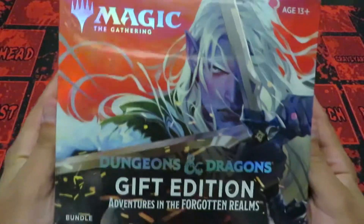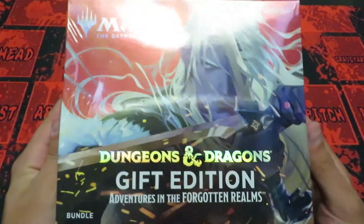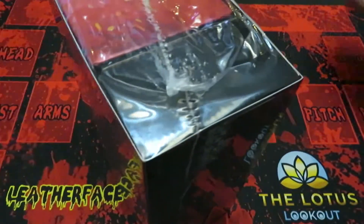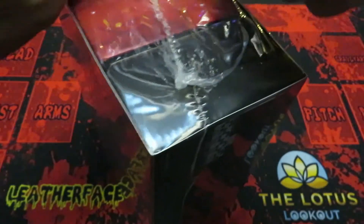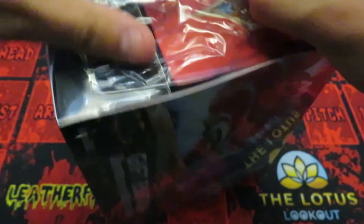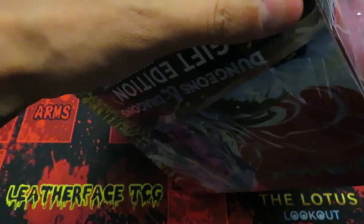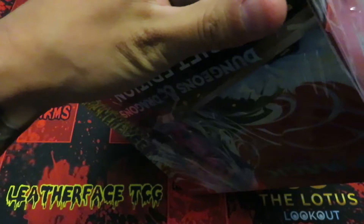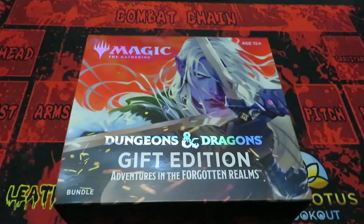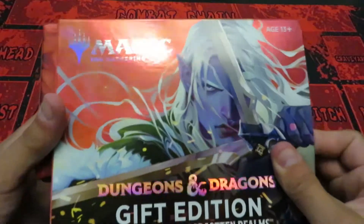Let's go ahead and crack this bad boy open and see what kind of goodies we can get from the D&D set. Dropping my trusty knife — looks like possibly a leaf seal but we're going to check it out anyway.